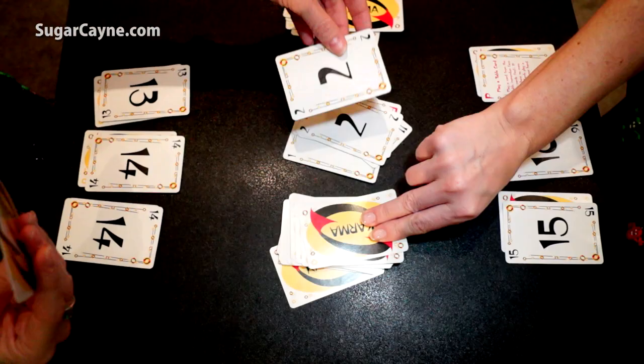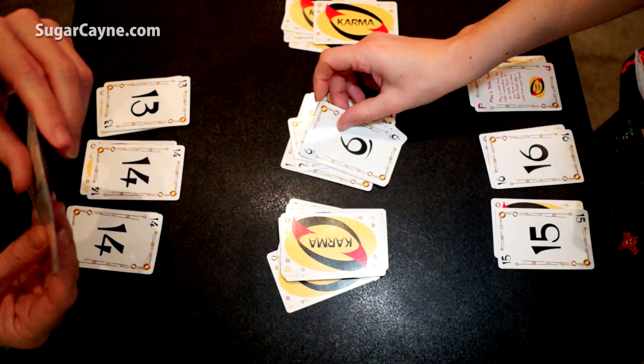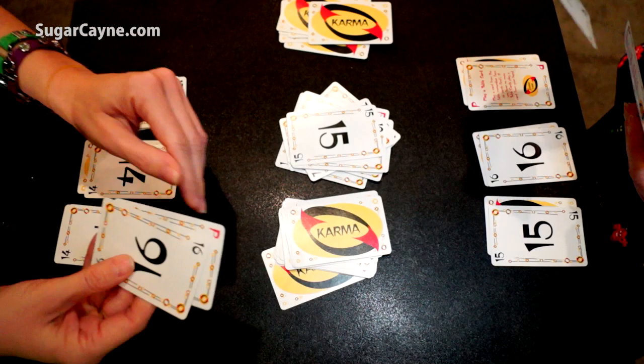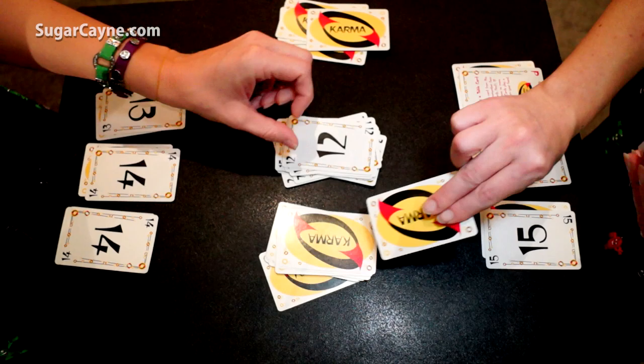And then we're just going to continue along the same lines of playing equal to or higher than what was played previously as we play through the cards. When you get to a point where someone doesn't have something equal to or higher than, they're going to have to pick up this pile. Now she's played a bottoms-up karma card that allows her to move the bottom of the discard pile to the top, and then we just continue play building equal to or higher than.